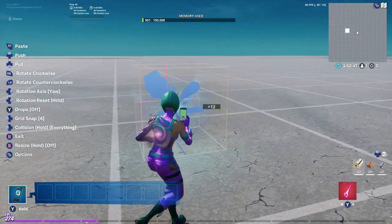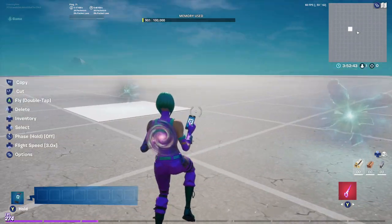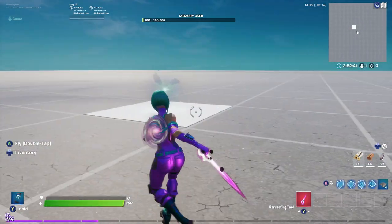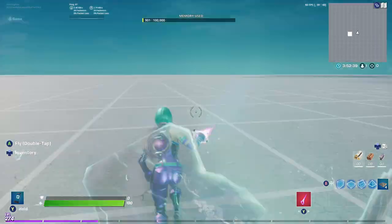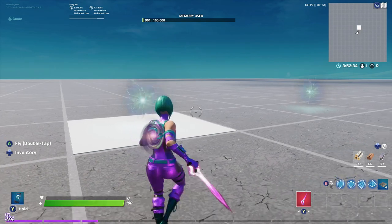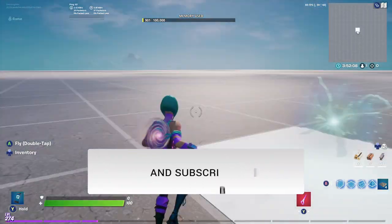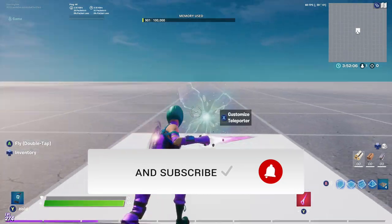So you'll notice the first thing I'm doing is placing the teleporter device on that white square and then again over to the right. What's great is right out of the box, if you just place two of them down, they work instantly. So if your intention is to only have one teleporter, this is perfect.